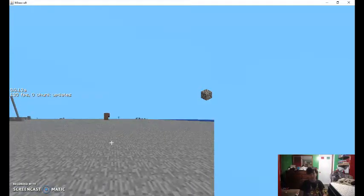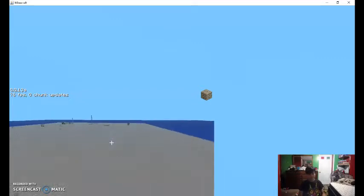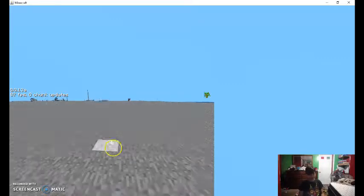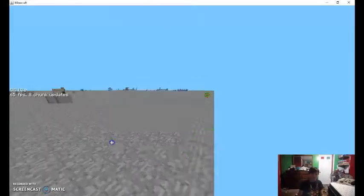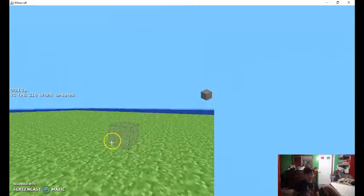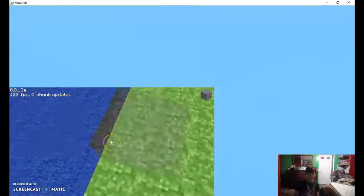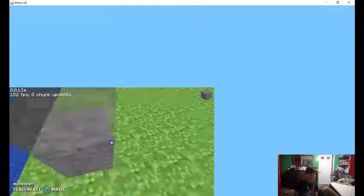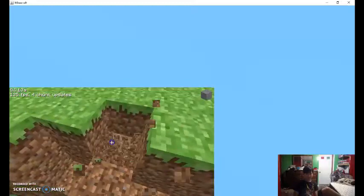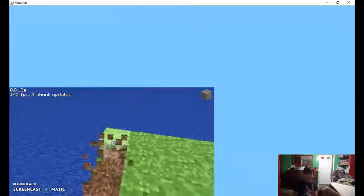Back in this world, no new blocks. Generate a new level — it's a line, a giant line. Also, grass exists. I forgot to mention that, but yeah, it exists now.